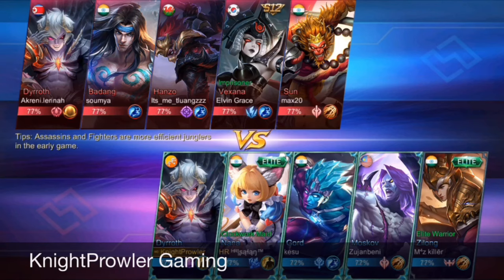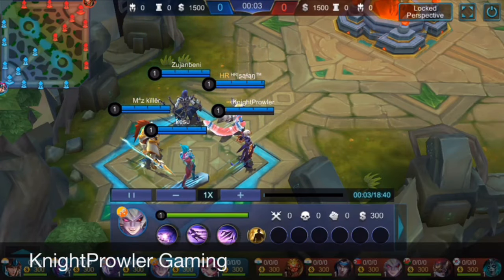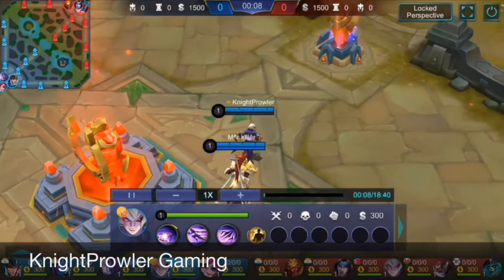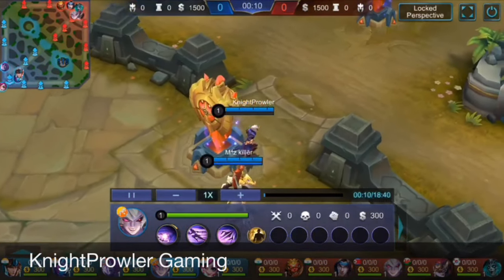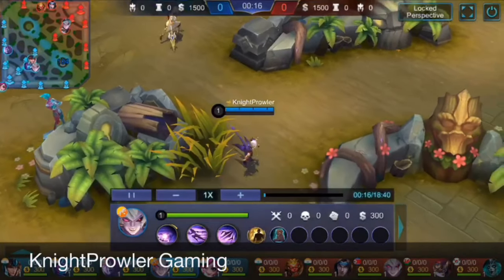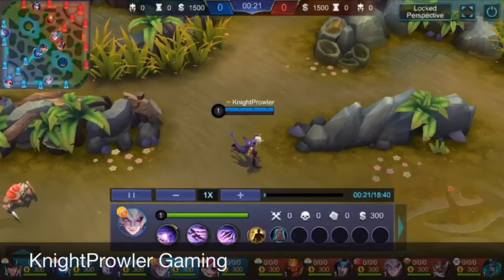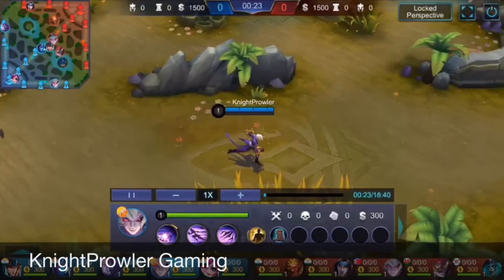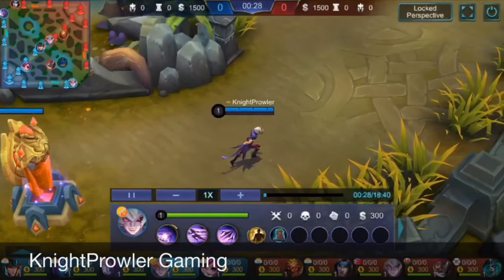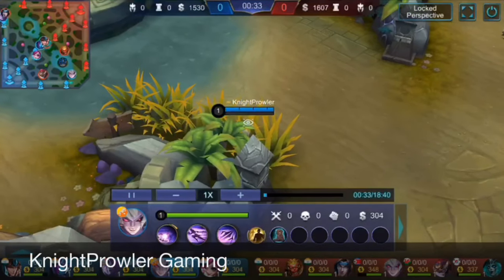I'll be changing the build so I can get enough damage, sustain, and escape options in harder conditions. Dyroth is treated as a fighter but I'm playing him with the assassin emblem because that extra penetration he gets is the best thing ever. With the assassin emblem, Dyroth is really strong.